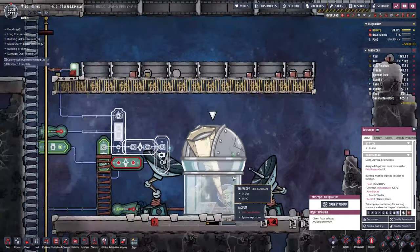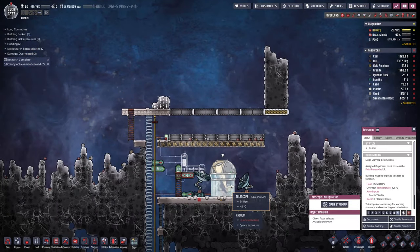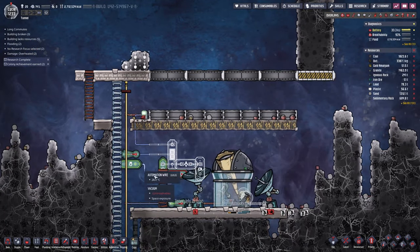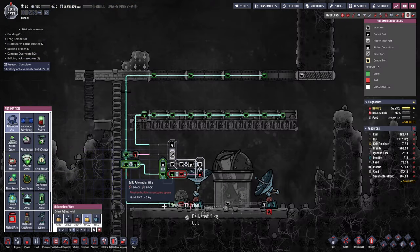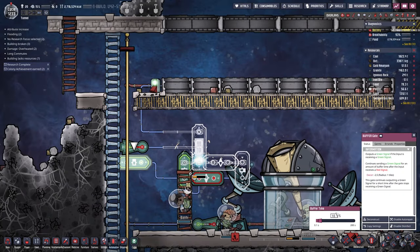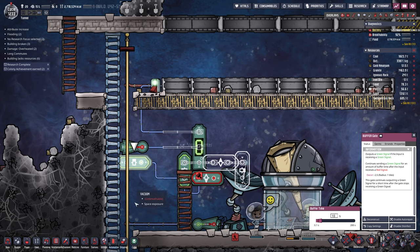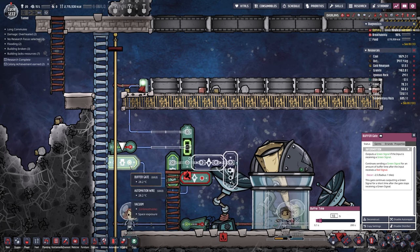Our telescope is being used! Gossman is in there just researching up a storm — that's amazing. I've been working on a little bit of automation. I've got this buffer here and I'm going to use it to make sure the doors are open. Once we've received an on signal for 10 seconds — or however long it takes for the doors to open — it's going to send a signal here.